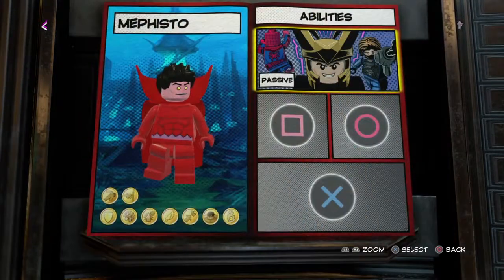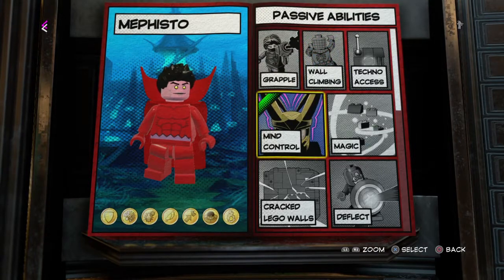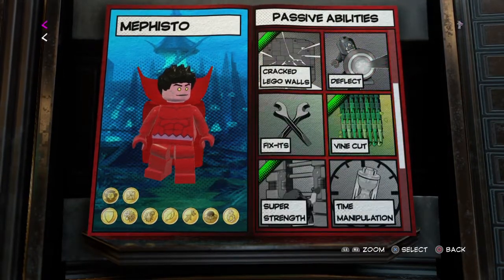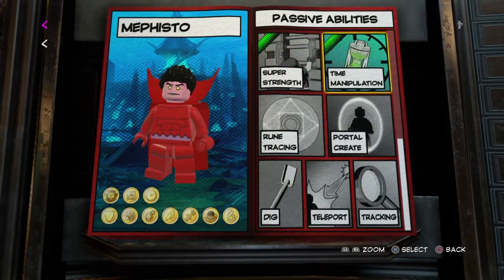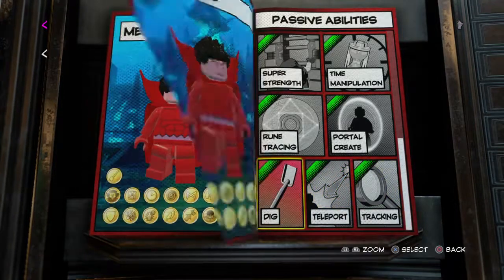Now we just gotta give him his abilities and he's not gonna have any weapons. We're gonna get mind control, magic, crack local walls, mine cut, super strength, time manipulation, portal create, rune tracing, teleport, tracking, and death.